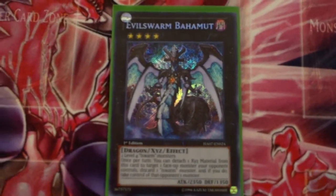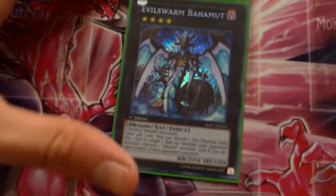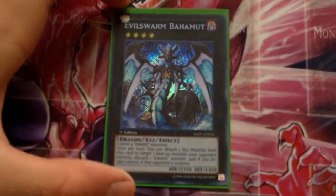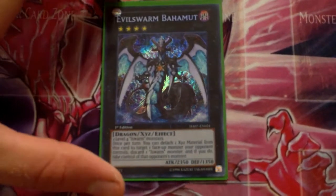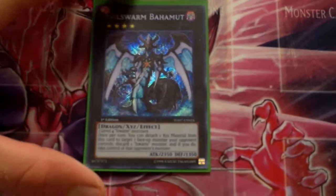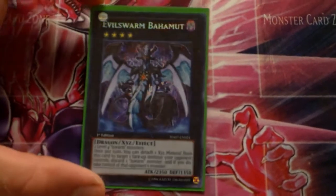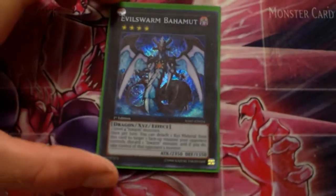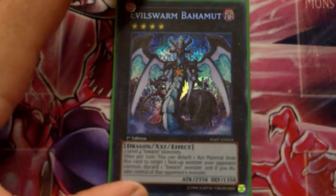One Evil Swarm Bahamut — really good card. You discard an Evil Swarm monster and basically it becomes a Big Eye, taking control of an opponent's monster. I actually discarded a monster to take somebody's Big Eye and then used their Big Eye to take their monster — really funny. He can still attack after using that effect, which is awesome. Definitely want to run him.